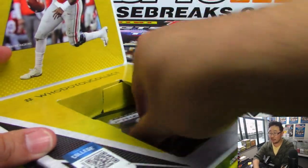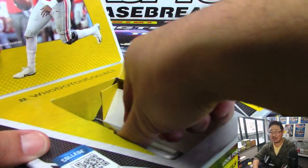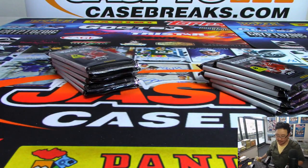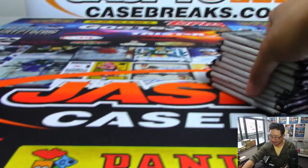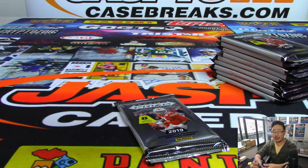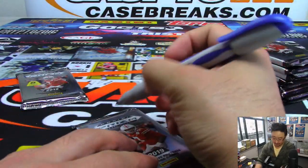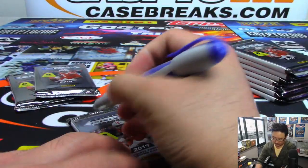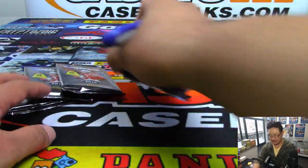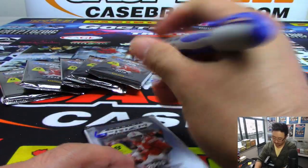For that promotion, whoever buys the most spots has the best odds to get first place in that promo. But if you read the description, it should say that we're going to randomize all the names in the breaks listed. Then we randomize everybody and the name on top gets it. So you can just buy one spot, Kevin, and you can win a bunch of money. The promo is for the masses, not for the one who spends the most. We're about the people.